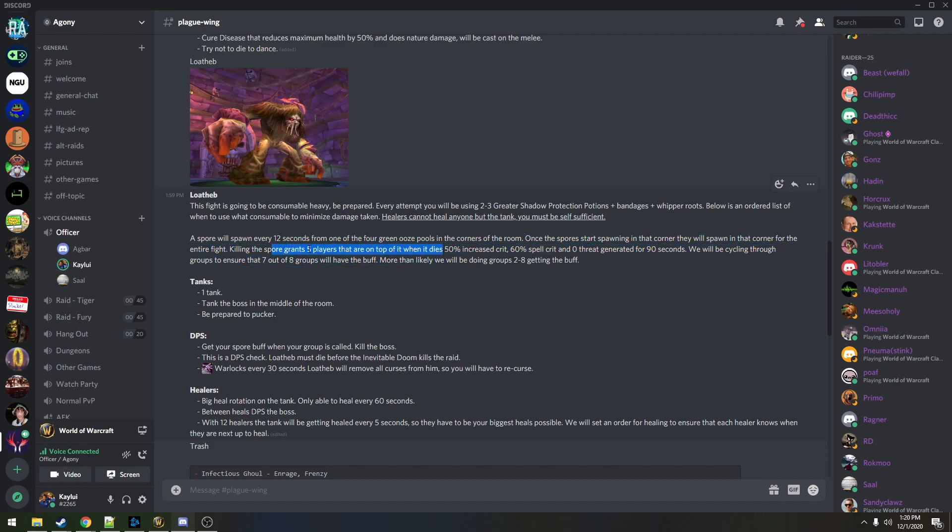So we kill the spore — the fire players going to get it will be over there. They have very little health, like 500. Even in the 25-man version people would kill spores too quickly. We'll be cycling through groups to ensure seven out of eight groups have the buff. Tanks don't want the buff because it has zero threat generation — one tank takes the boss in the middle of the room.